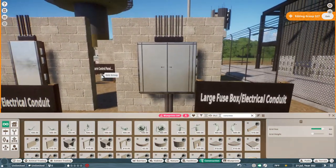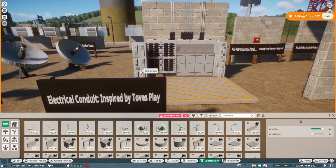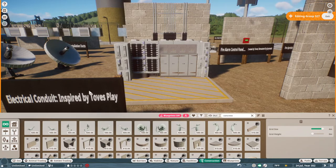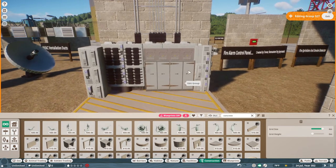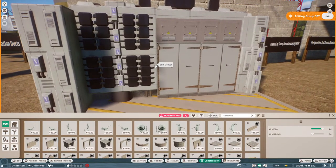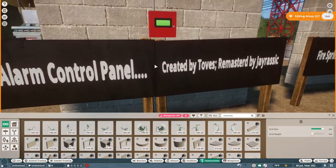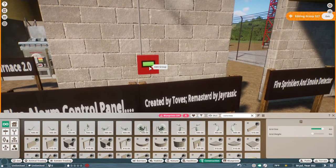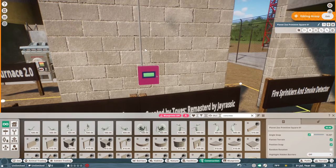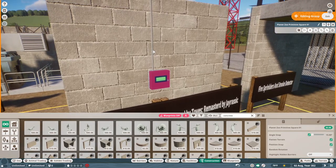Then we also have our fuse boxes or electrical conduits for inside buildings, and a larger electrical conduit. This was actually inspired by Toad's Play — he actually designed most of this. I dissected his and redid it, implementing it with some newer pieces. It looks a lot like what he was doing. I reduced the piece count and added cabling where he had some thin planks.